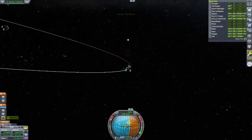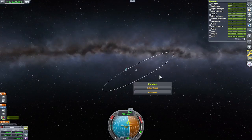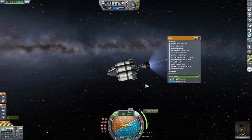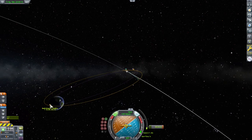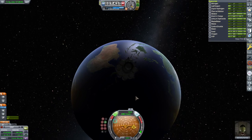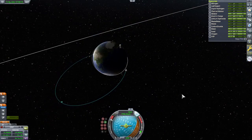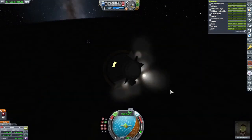All righty, anyway it's time to go home. So I'm just gonna wait till we get to about there. All righty, it's time to go home. Now I'm going to perform what's called a suicide burn because I am coming in at six thousand-something meters a second, which is less than optimal. All righty, we're out of fuel. It's time. I really hope I don't die.